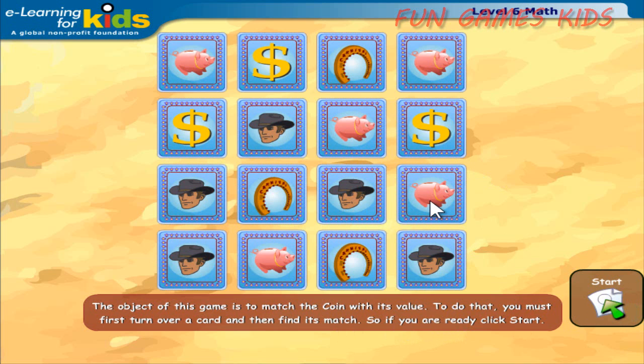Go to the menu to play another game. The object of this game is to match the coin with its value. To do that, you must first turn over a card and then find its match. So, if you are ready, click Start.